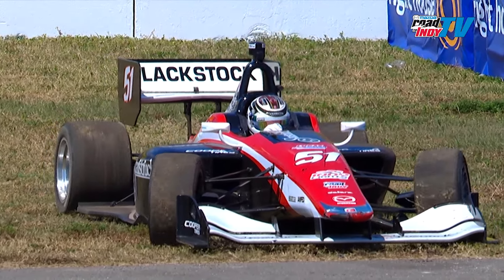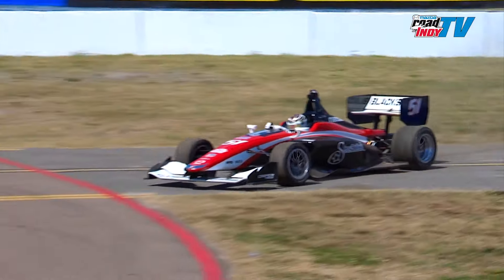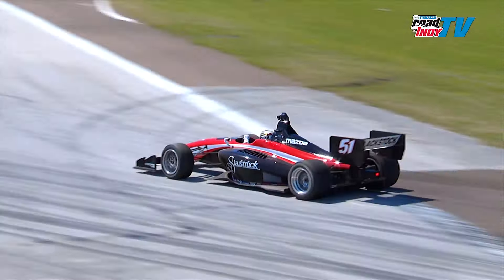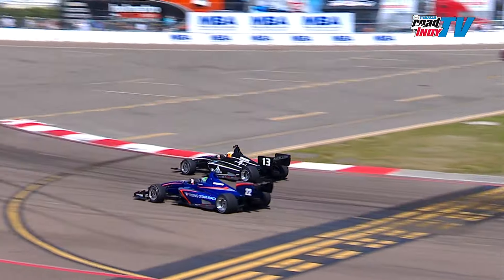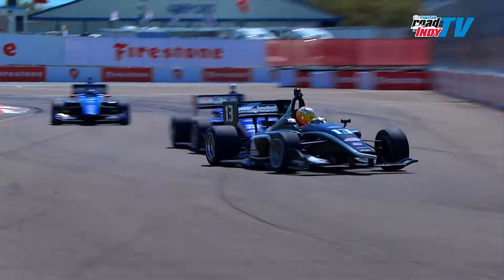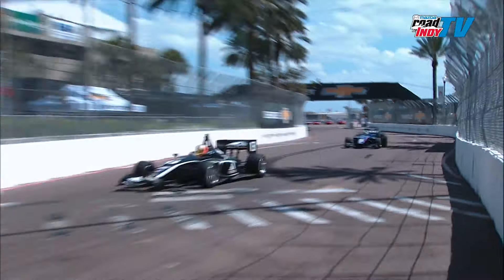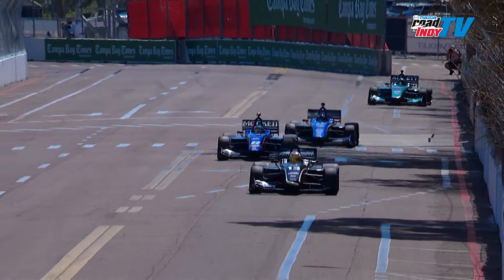We have problems on course. The number 51 of Shelby Blackstock going into turn 14 got off course and lost control of the race car. Happy to report he is back underway — no yellow flag. He just drove it way too deep into that last corner, shot off the racetrack, got out of the dirt, fired it back up, and is back on track.